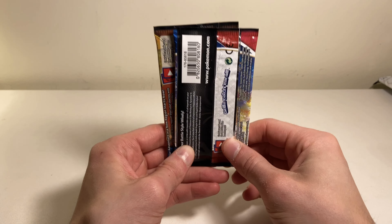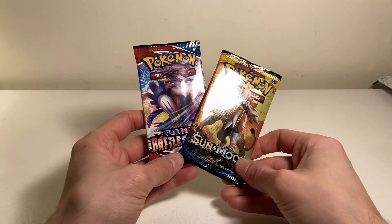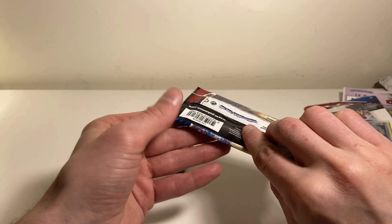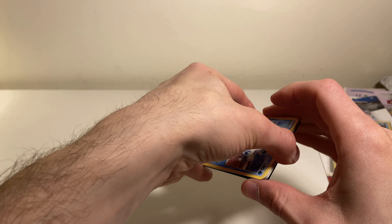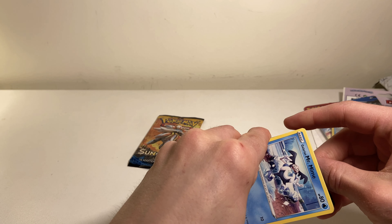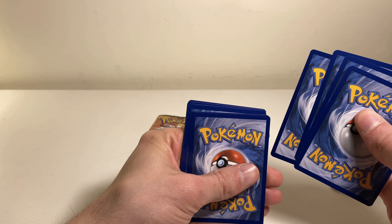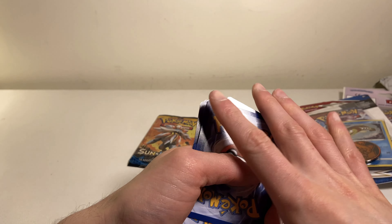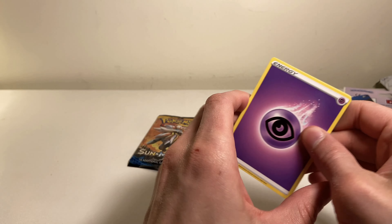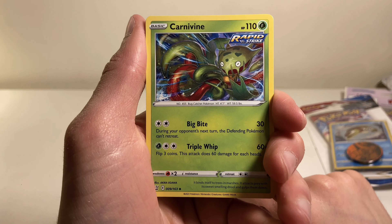We're gonna close that up, set it to the side. Here are the two packs included in the Alolan First Partner Pack — Sun and Moon and Battle Styles. Let's open this one first. One, two, three, four to the front — the energy looks darker than the other cards. We're gonna turn around, we're gonna guess a Leaf, we're gonna get a Psychic — contrary to popular belief, not a Leaf energy.